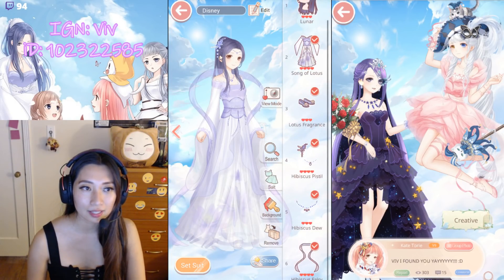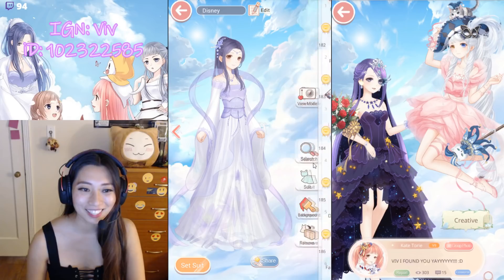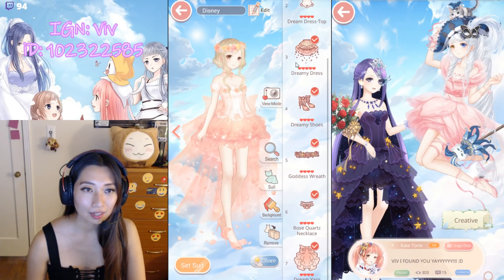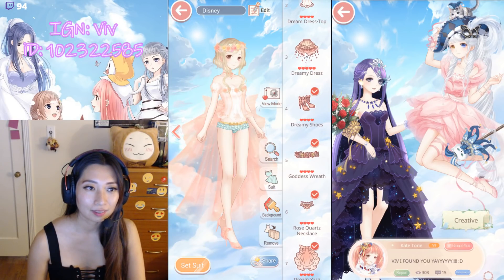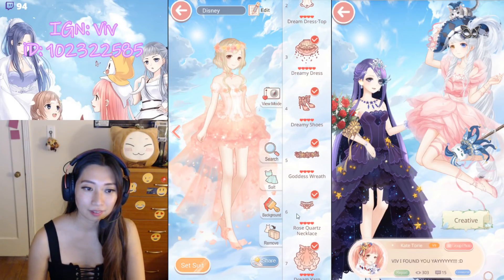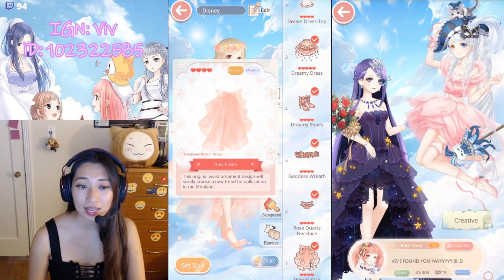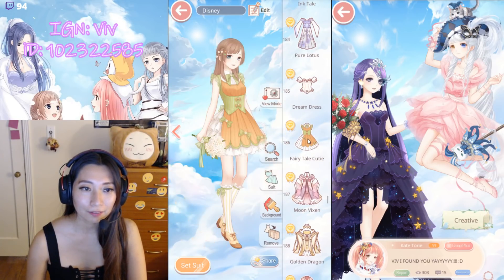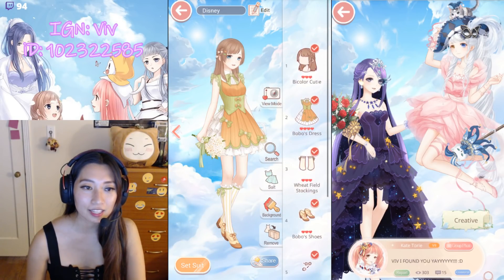Pure Lotus — this is Lunar, association suit. Dream Dress — association suit. I love this background waist item — so that's how it looks without the dress, looks really cute. This was like the first item I bought from the association suits. Fairy Tail Cutie is Bobo.